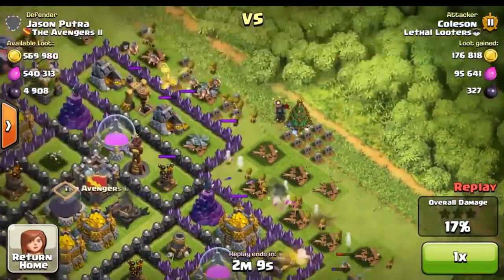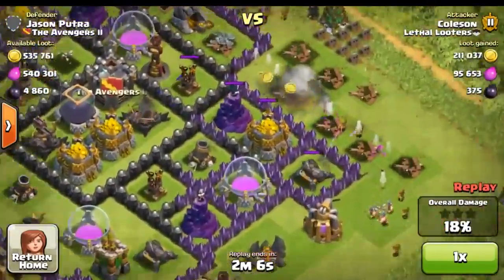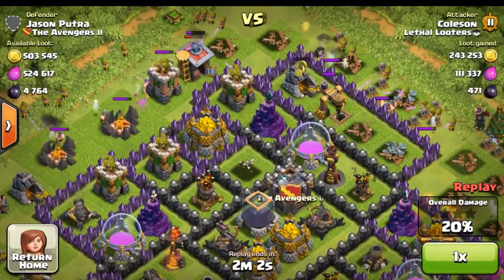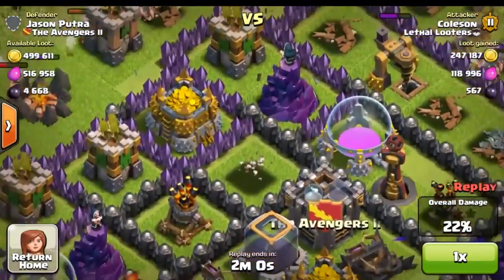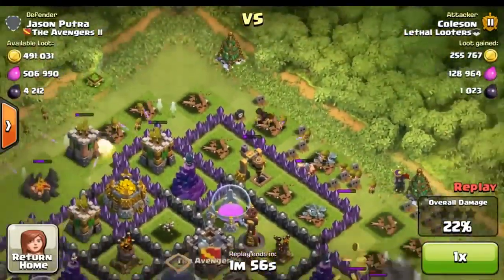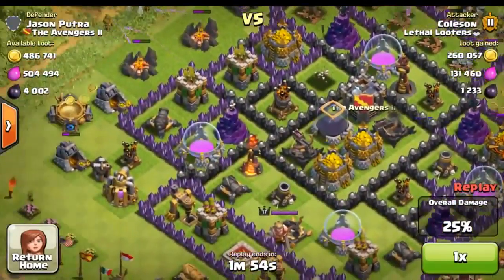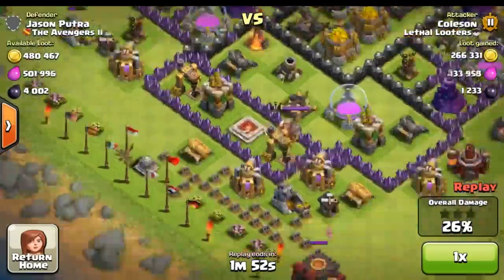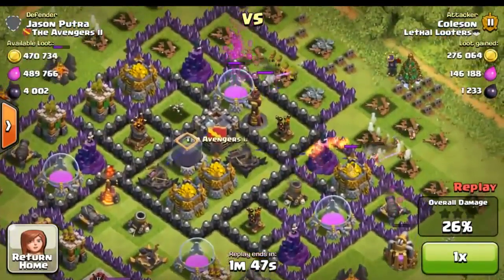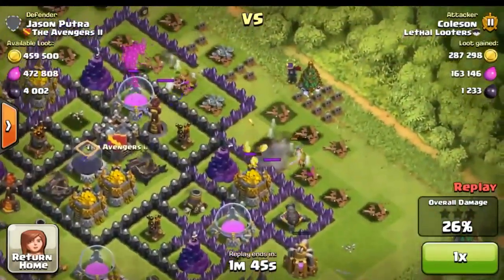What I did was went ahead and took out all those outside buildings, which is really nice because a lot of his collectors as well as some of his gold storages were also on the outside. I took out that mortar in the beginning because that was really going to be a big pain, especially for getting that side of the map. Just an absolutely epic raid — I went ahead and dropped an archer there to hopefully get the win from that.